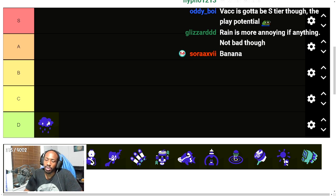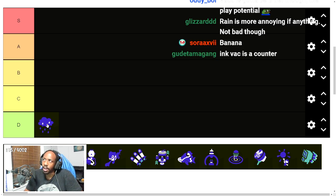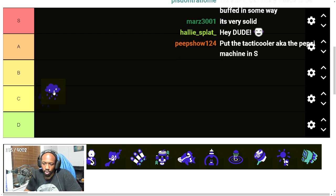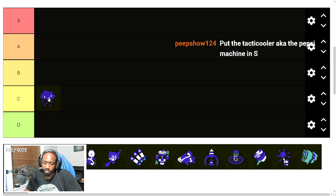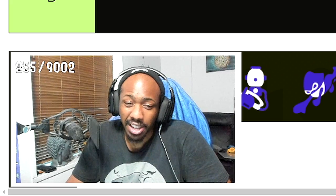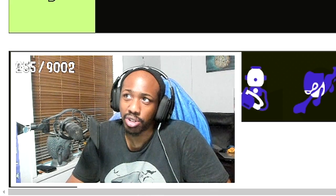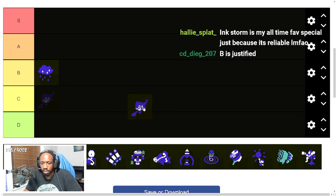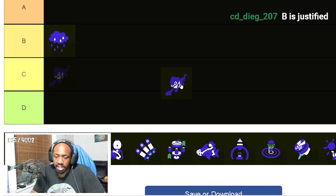I really like Ink Storm — it's a nice special that gives a little bit of chip damage and you can move people out of the way. But considering how strong I think some of the other specials are going to be, and the fact that you cannot spam it at all, I'll give it a B. Actually, thinking about it more in comparison to every other special, I might even drop it to C.